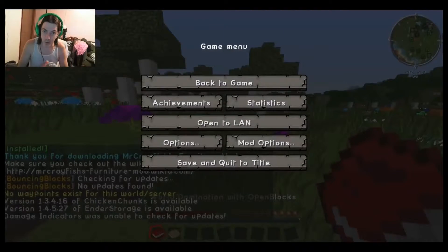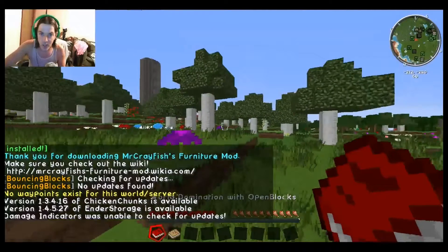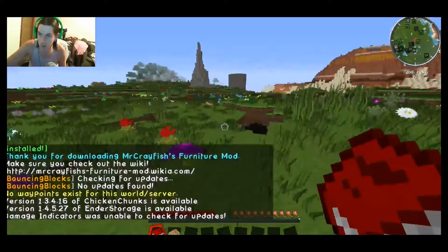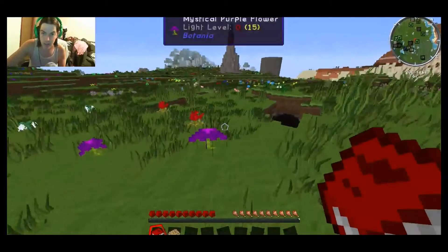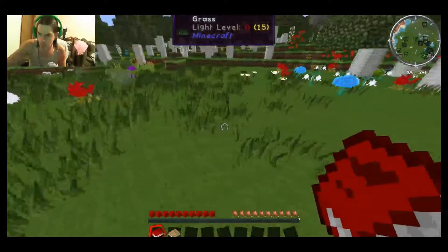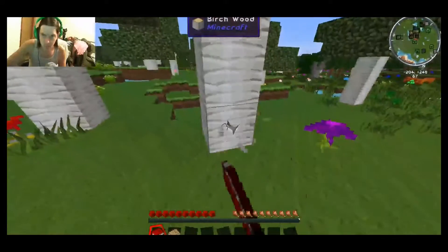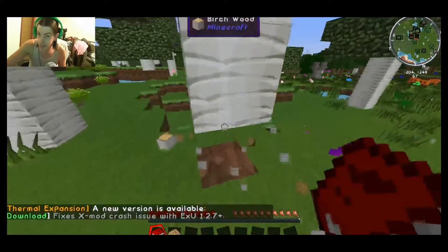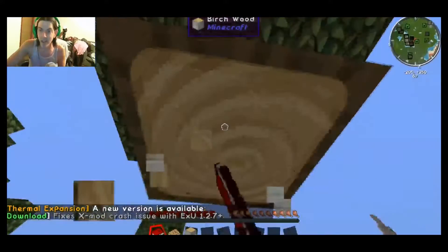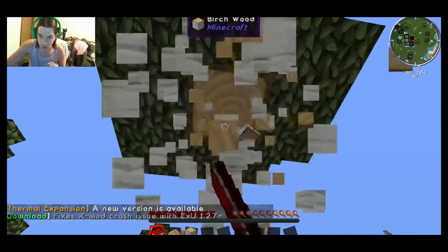Hey there guys, welcome back to another episode of Dinosaurs and Stuff. We're starting off Season 2 and we've got a lot of new exciting things going on. We've got battle towers, better dungeons, the Roots mod, ruins. I did put in EnderIO and quite a few different things. We took out OreSpawn and we also added in Infernal Mobs as well.